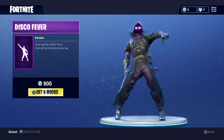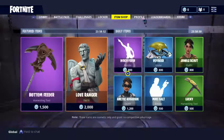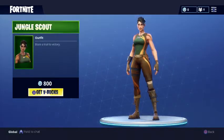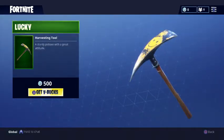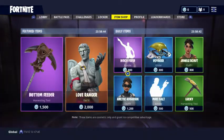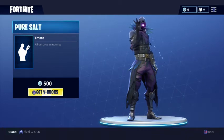In the daily items, we have the Disco Fever — as you can see it's 800 V-Bucks and it's an epic. We have the Voyager glider, also 800 V-Bucks. We have the Jungle Scout for 800 V-Bucks, and the Lucky harvesting tool, which is actually a pretty cool pickaxe — I definitely recommend it.